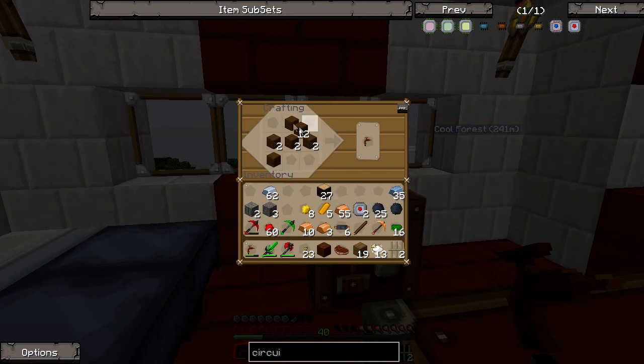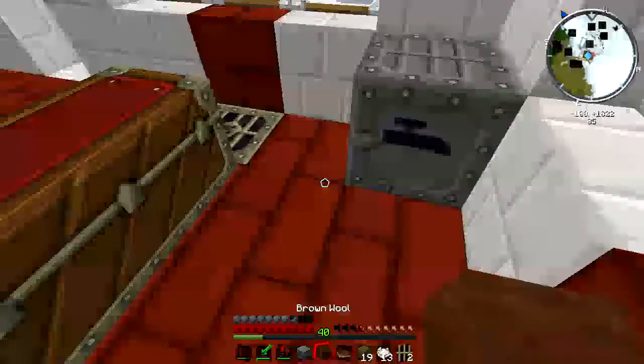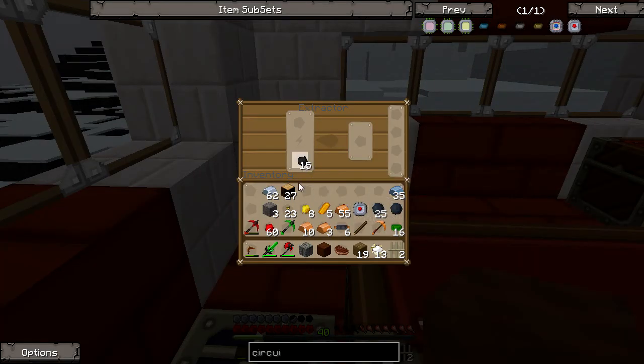We need four tree taps for our extractor. Got them — now throw our circuit in, just one, then the machine block, and surround it with tree taps. Bam — we have an extractor! Let's put it in the corner here. We don't have any power sources set up yet, but we can use redstone — we'll just throw some redstone in there; it acts as a power source. It does drain fairly quickly, but we get three rubber as opposed to one when we cook it in the furnace.